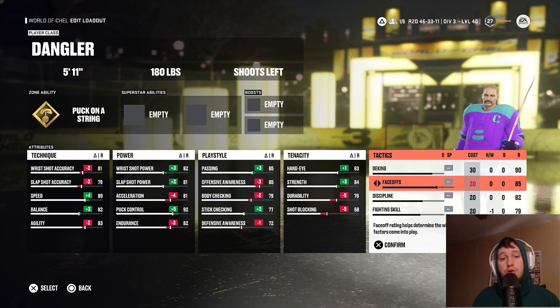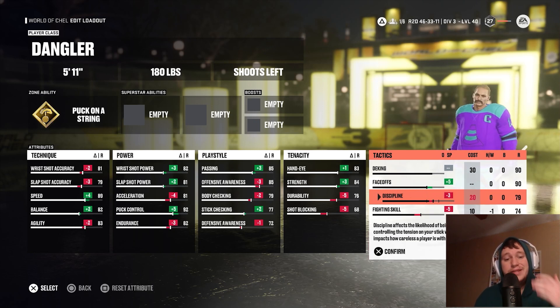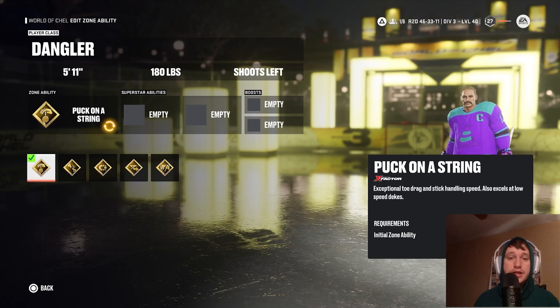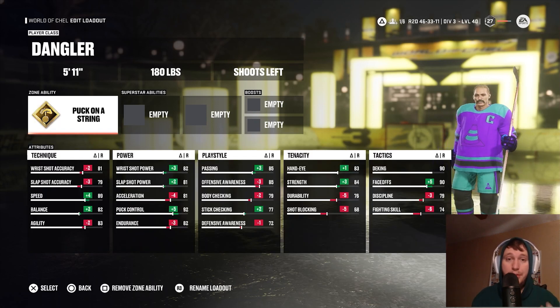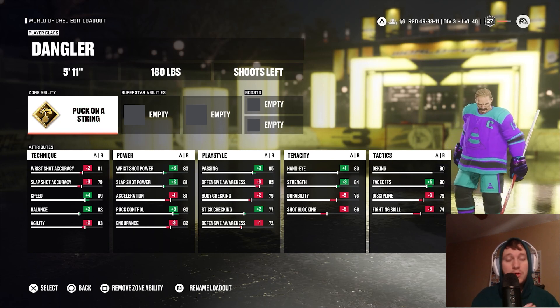But with Pavel Datsyuk, we can actually add 5 to faceoffs to get 90 faceoffs and still have 90 deeking. To do that, we take 5 off fighting skill and 3 off discipline. For Pavel Datsyuk's zone ability, you can use any of these abilities and accurately represent him, but the best one is puck on a string — because he quite literally had the puck on a string with how he could control it. Puck on a string is definitely what we want for his zone ability.